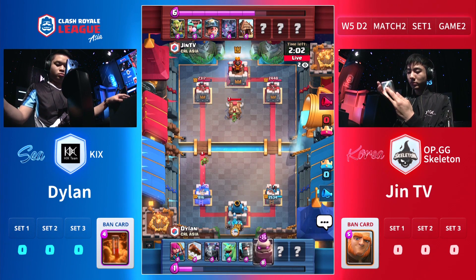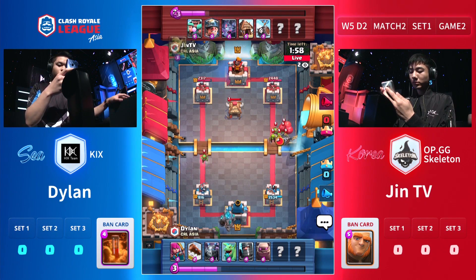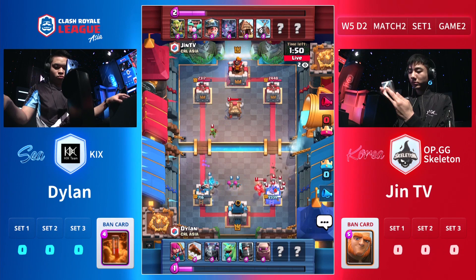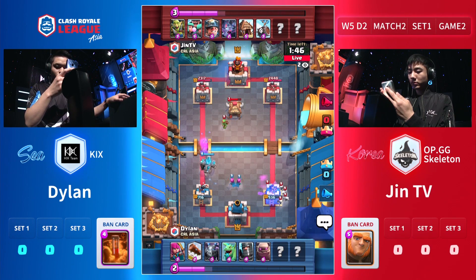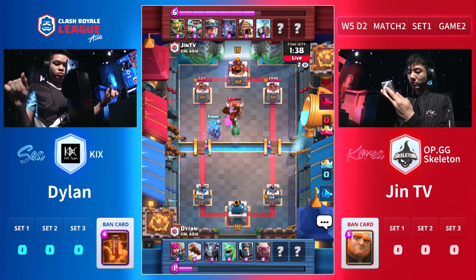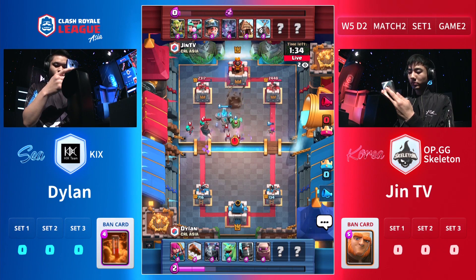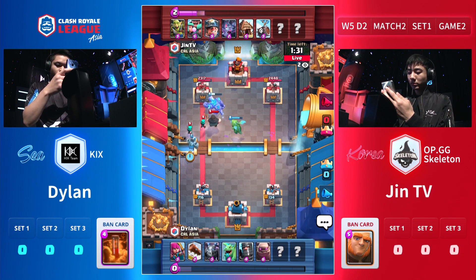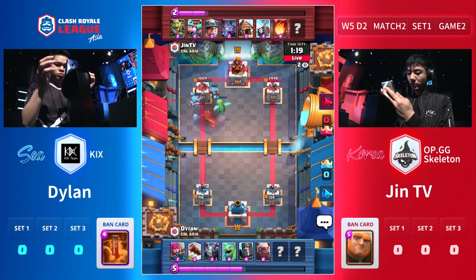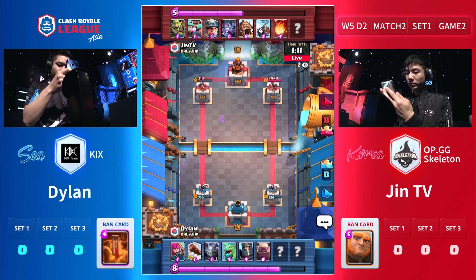Massive trade for JhinTV. Here's the Golem though — that suddenly changes everything. JhinTV perfect response, goes down the other side, throws out the skeleton barrel. The skeleton barrel connects — no answer. The baby dragon will actually cover the range. Of course poison is banned but Fireball will just take that out. He's on to his own push, the Golem is connecting. Those Rascal girls are doing so much damage to the Golem. He's going to take that out with the Minion Horde and the Mega Minions.